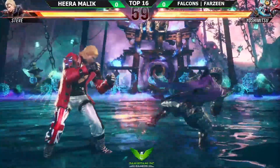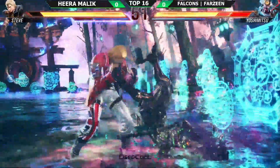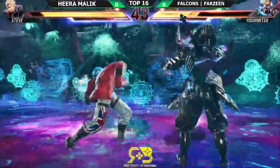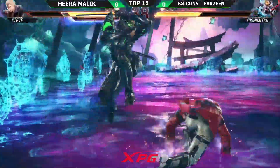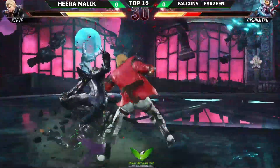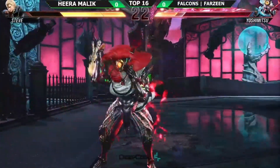He dropped the combo that he wants so badly. What a beautiful evasion from Yoshimitsu, and the stage definitely plays into it. Going down — he doesn't get the advantage right now. The wall collisions are very deceptive in that part of the stage, so you have to be on point.